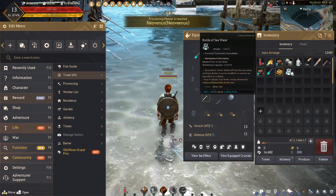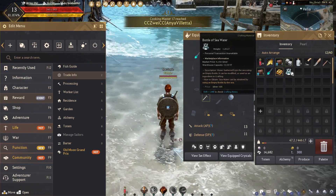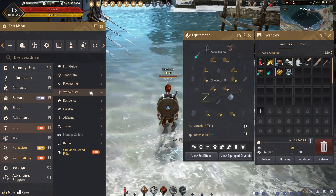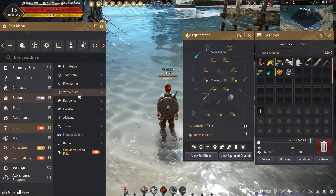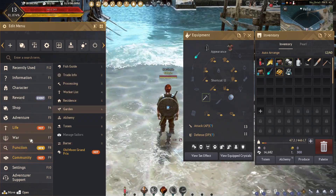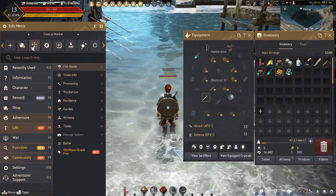What are you? You are a bottle of seawater. The question is, what can I use it for? Let's see — we are looking for gathering? Pearl shop, Central Market, not set, settings, edit UI, switch, escape, disconnect. I'm looking. So there's a worker list, but I don't have any workers.